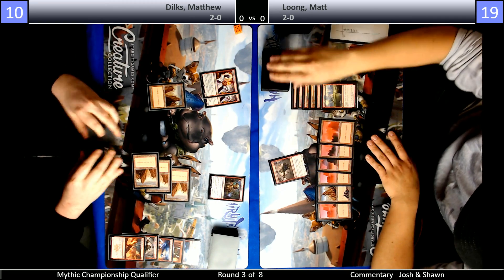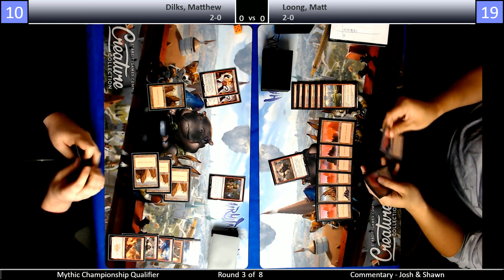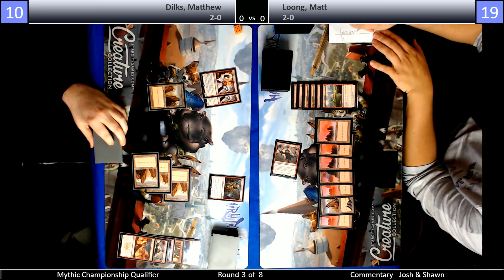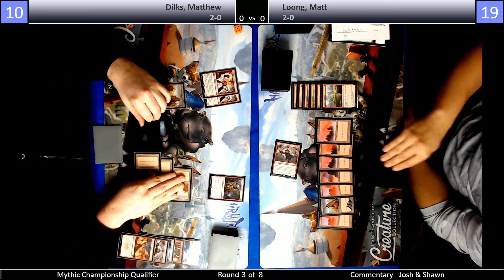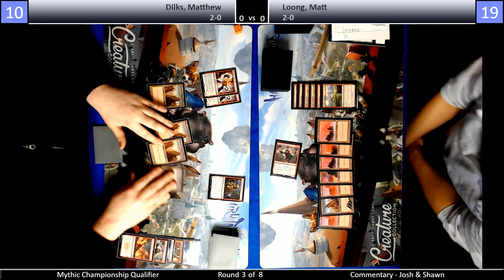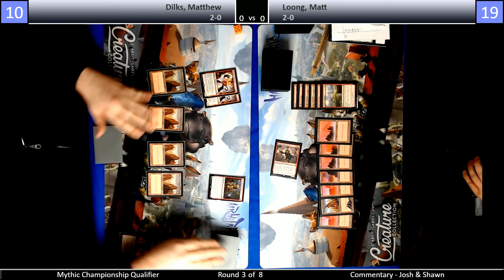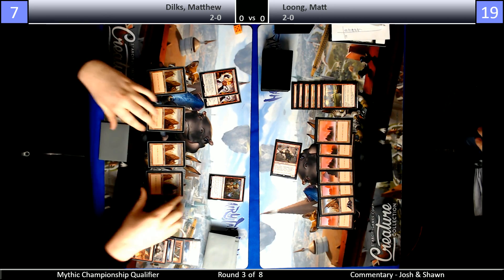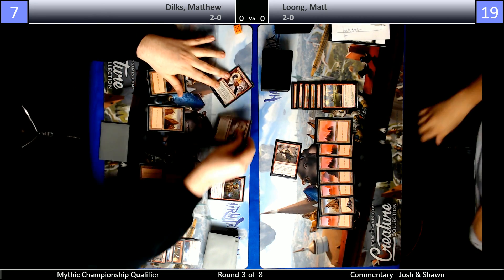Does Long have any Frenzies in the main? No, he has some in the sideboard. Pretty weak turn by Dilks. Long is being given a chance because he's still being able to chip in for three damage. But Dilks might have an insane turn with Steamkin here. If Long doesn't draw burn spells, he's probably not going to be dealing any more damage.